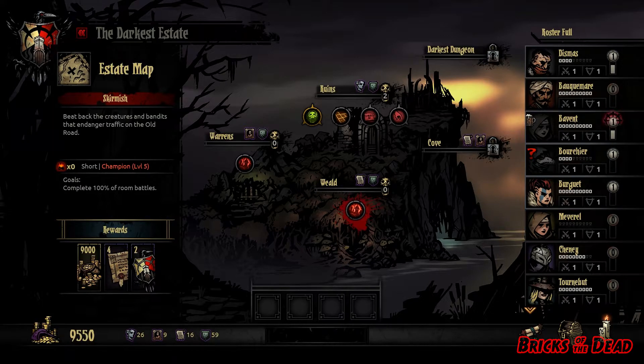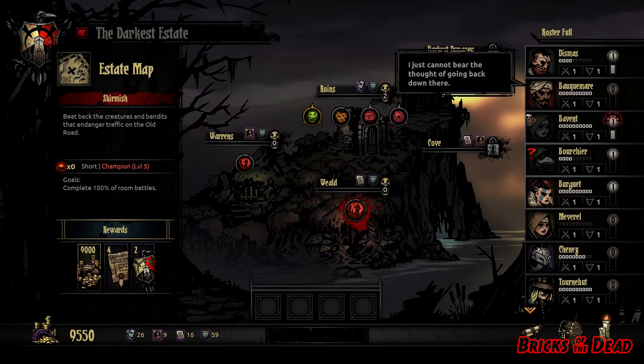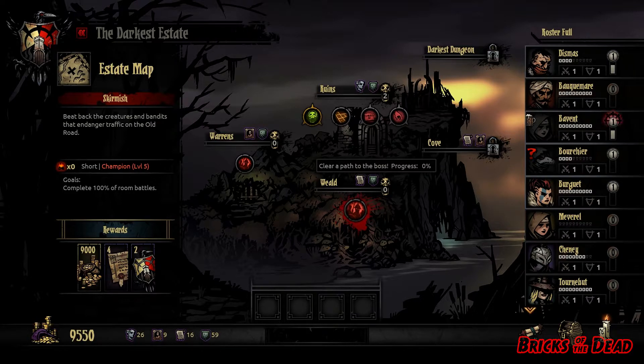We're going to do a basic one — complete 100% of room battles. Every time there are enemies in a room, we have to fight them. We go through all rooms with enemies and once we do that, we win. One thing that's really unusual about this game is that generally in RPGs you go in expecting to win 99% of the time. This game is very different — it's a battle of attrition the whole way through. You creep through the dungeon with stress accumulating, you get wounded, and by the time you're about halfway through everybody's pretty ragged.